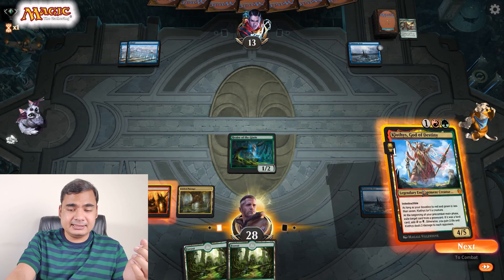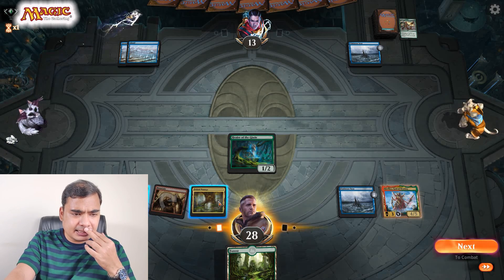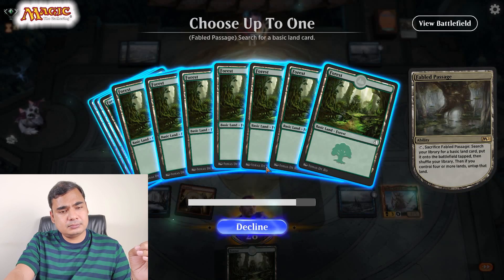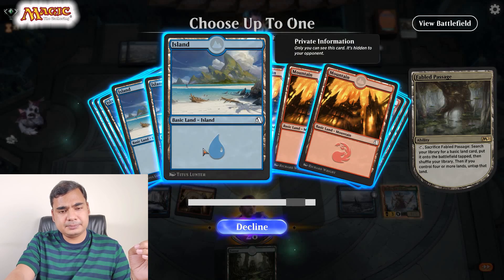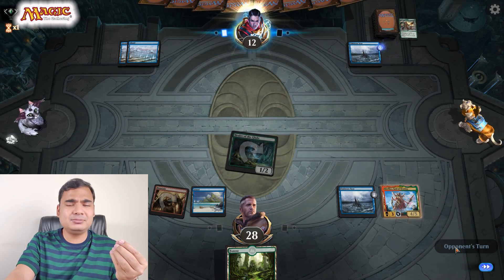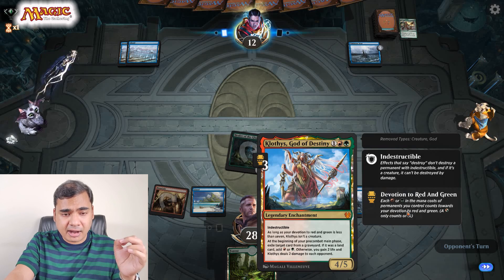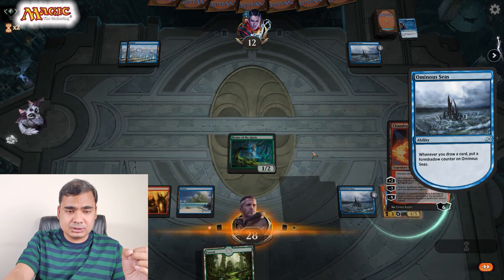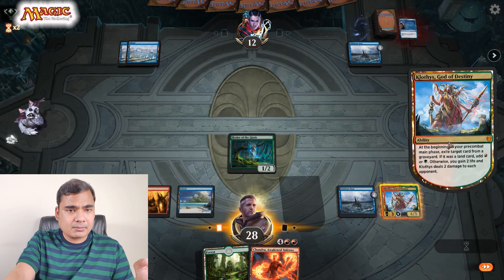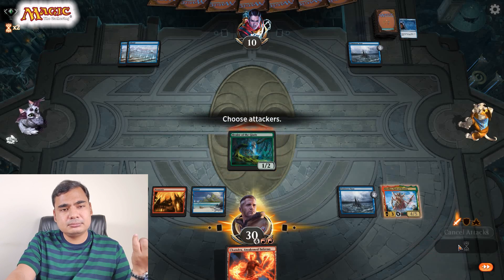Klothys, God of Destiny — this is an indestructible enchantment creature and it will do a lot of things. I can get one island; I don't have any island. Okay, attack with one again. Attacking with one seems just too cheap. Klothys is still not a creature — I need 4 more devotion to red and green. I can exile this so it can't be used in this game. I'll run a Forest again, but I don't have red, so again just 1 damage.